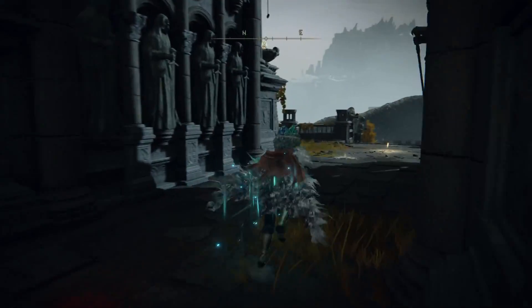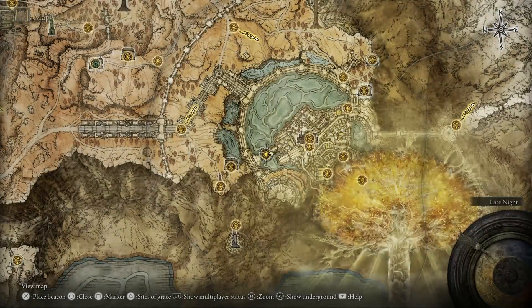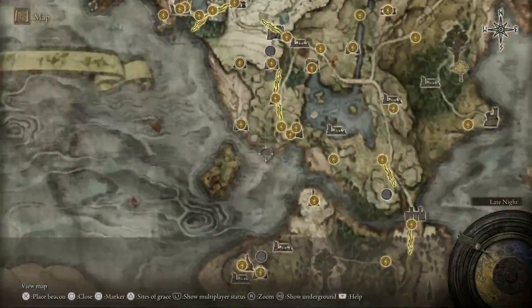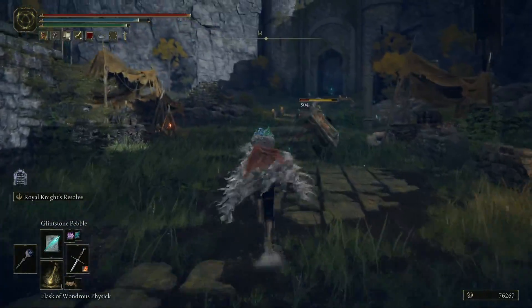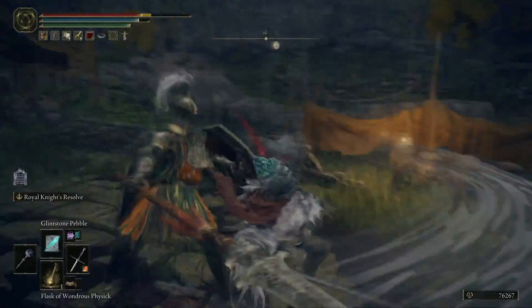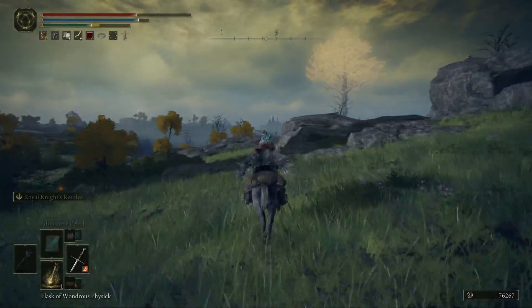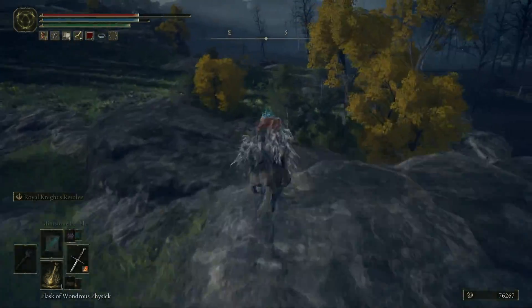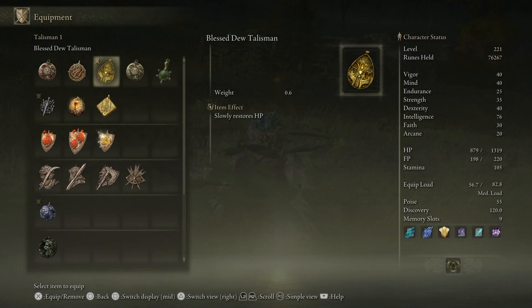Now if you're stuck and obviously can't travel out — for those who don't know, if you rest at a grace site once you've finished resting you can then travel anywhere you want. So we're going to head over to where everything gets tested: Lake North. We're going to get this guy aggroed to make sure he takes a significant amount of health off of me. Now we're going to run away and find somewhere to utilise this thing. It's really helpful for when you're in a place with no grace site, like caves where there are none available.